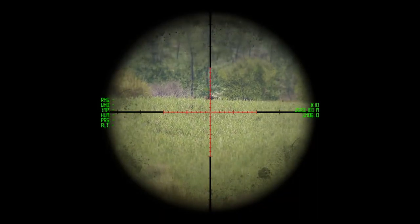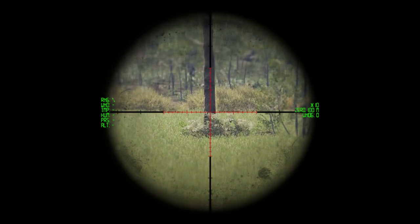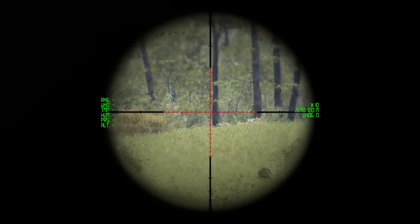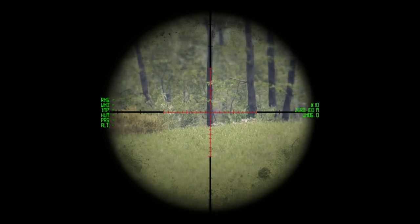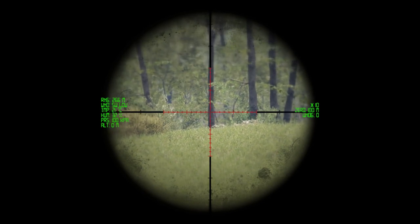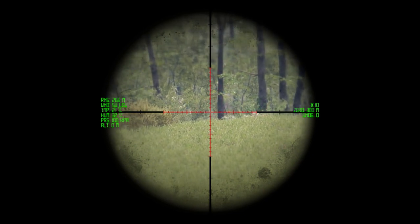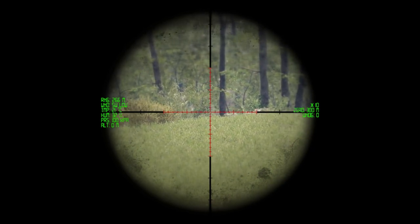When using the scope, a couple of tips for keyboard commands. If you want a range on a target, tap the control button — that will give a range on whatever the crosshairs are on. This tree is approximately 145 meters away. For practical sniping, I range the tree by pressing control; I see it's 266 meters out. I hold shift and scroll my mouse wheel up to set my zero for about 300 meters, so when anyone comes around that tree I'm already zeroed and good to go.